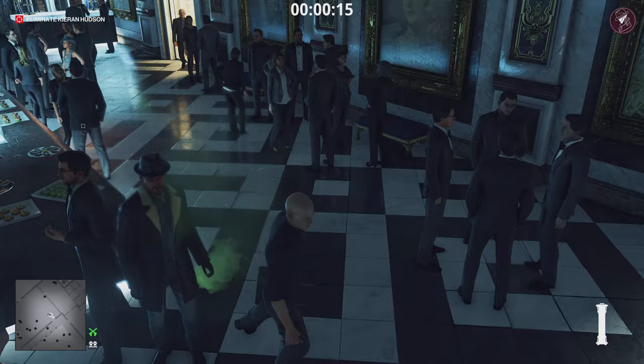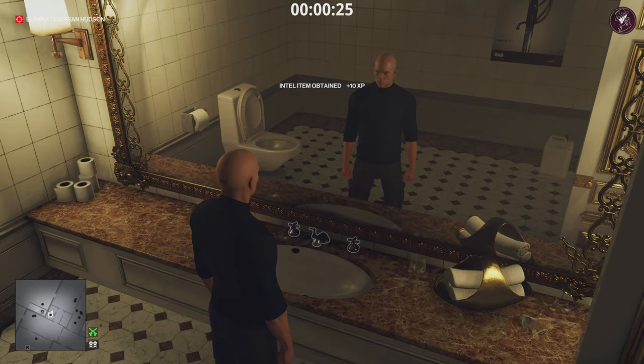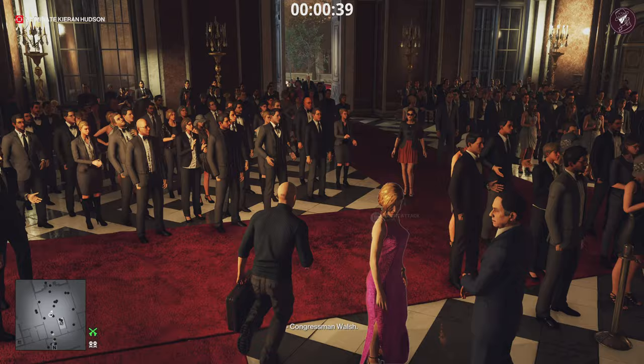Next we're going to go straight to our target — he's going to be the guy in the hat that's walking around here. So we're going to set off the gas device while it's in the briefcase. He is going to head to the bathroom to be sick, and that is where we're going to set our trap. We're going to head into the bathroom, turn on the tap to overflow the sink and flood the bathroom, and then drop the proximity taser out of our inventory — go into the inventory, press drop item once you've highlighted it.